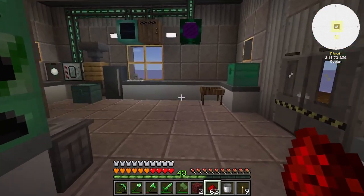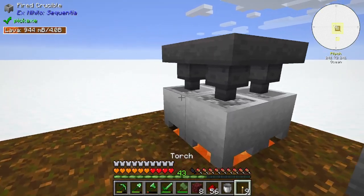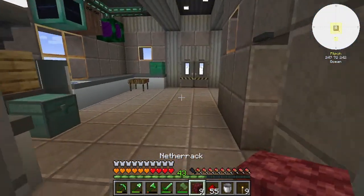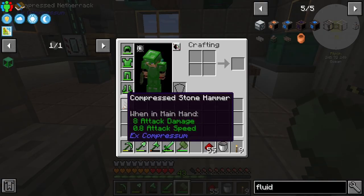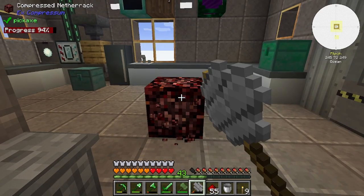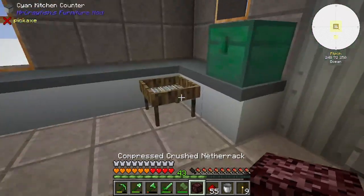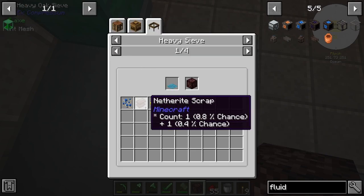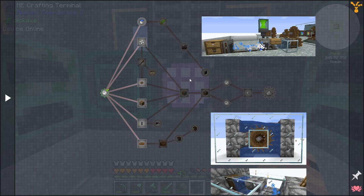I'm going to set a few things up and then be right back. There is the netherrack we were looking for — might have one more here. We can crush this up now and see if we can actually get anything from this. Crushed netherrack. Wait a minute — this cannot go through here, it has to go through the iron processing step. Okay, so we are actually stuck at this point, good to know.